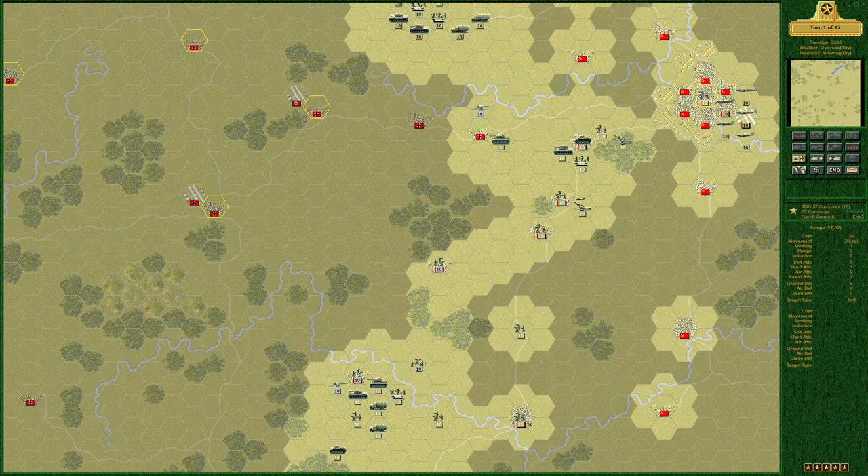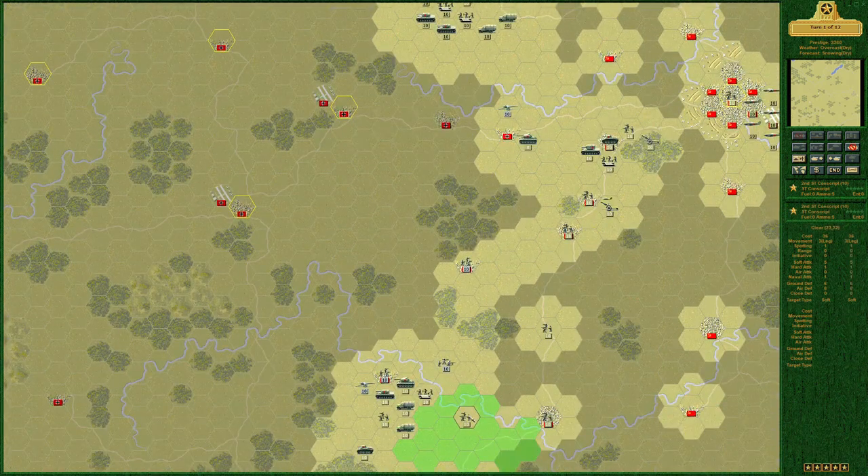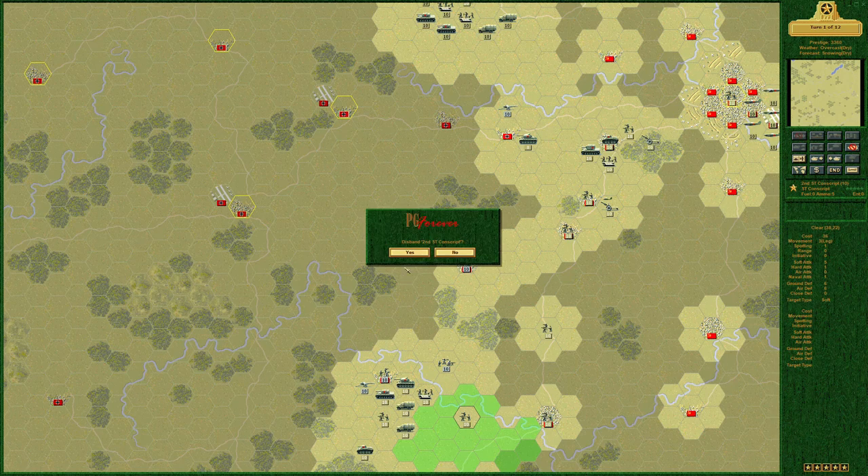Kaluga has an entrenched zero-experience conscript. The question is what to do with this fellow — it looks like a potential disband. This infantry unit up here is a regular, and this is a conscript with no experience. One of the artilleries has a star but nobody else down here does. This battle group is so far from the objectives. To win we have to take all five by turn 12 — very doable. Let's disband.